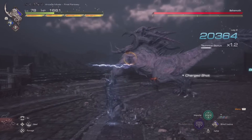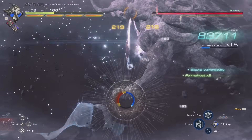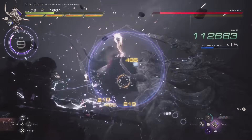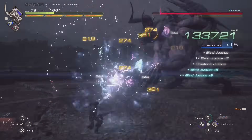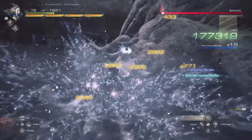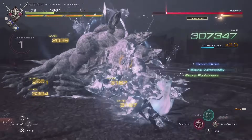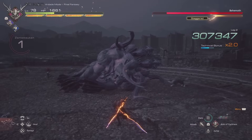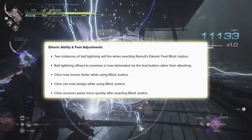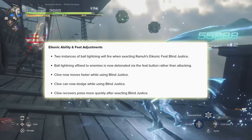So you won't have to go in and attack after hitting enemies with the orbs. I'm not completely certain how this will work, as there are currently 2 ways to detonate them — ranged or melee attacks — with ranged doing less damage and melee detonating for higher numbers. Maybe they have removed the attacking effects from the orbs completely and just made manual detonation its only trigger. Clive can now also move faster and dodge while using Blind Justice, so you won't be locked into the animation like before.